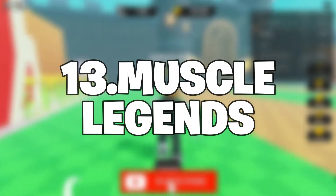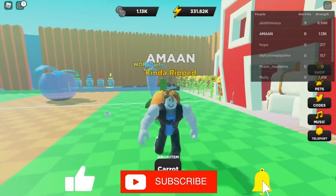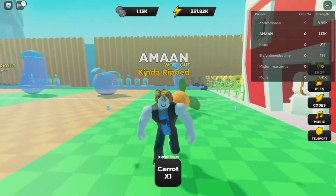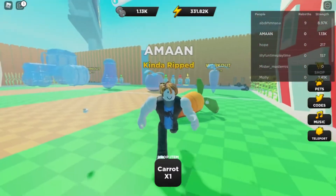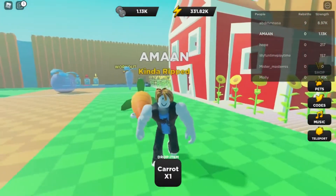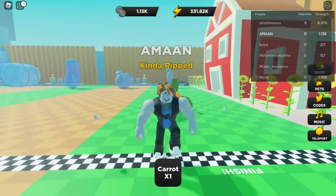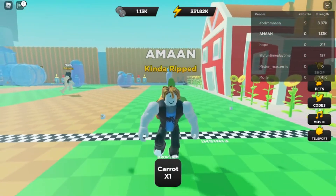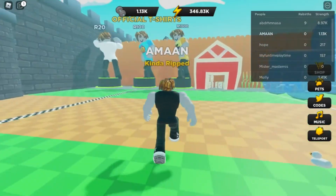Number 13: Muscle Legends. To become the best in Muscle Legends, you must train while unlocking new gyms and a variety of pets. Dumbbells, treadmills, and other fitness equipment are available to help you develop your body so that you can win all of your brawls, even against slenders. Your fists are all you need to win fights as you smash your way through the competition with your strength.